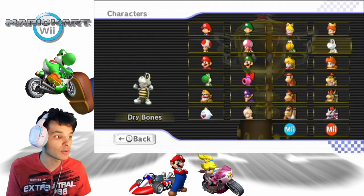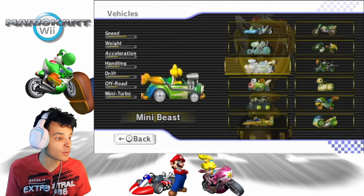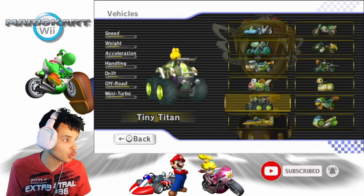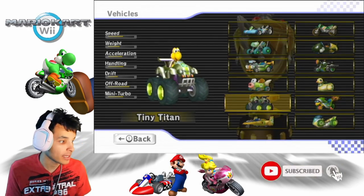I am going to be using Koopa! Previously we used the Cheap Charger, now it's time to do the Tiny Titan, which has good speed actually. The acceleration is okay and the drift is a little off, but we're going to have to use it. Tiny Titan.